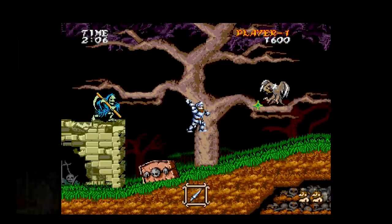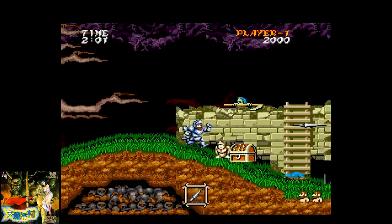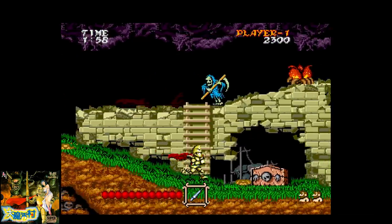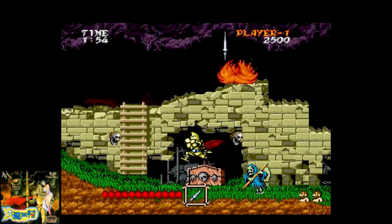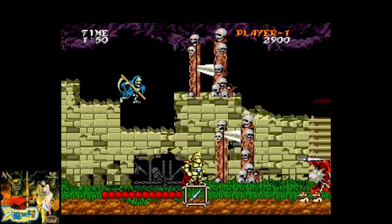We also get the popular Super Graphics version of Daimakaimura, or Ghouls 'n Ghosts in the West. This one was released after the Genesis version in a larger cartridge, making it one of the better versions of the game for that era. It's still challenging as all get out, but represents the arcade quite well.